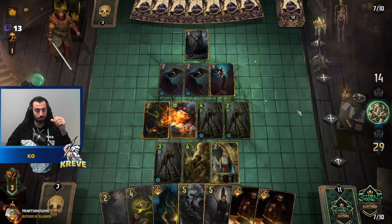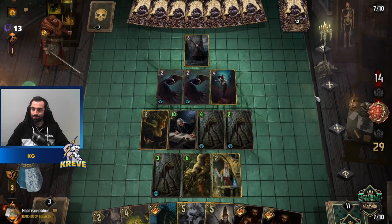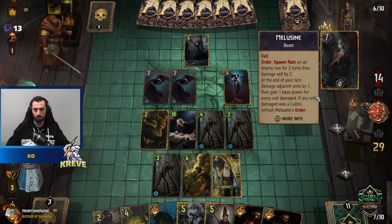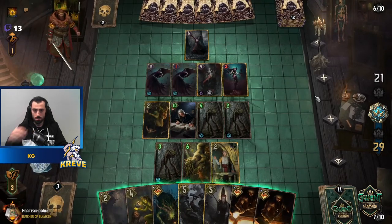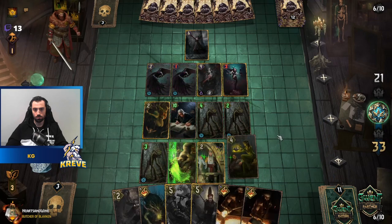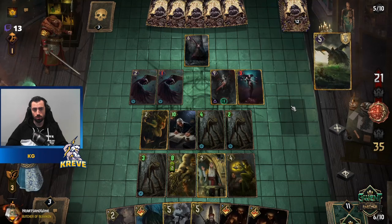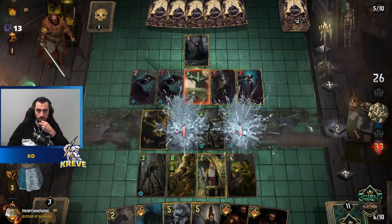Wow, that's something! They mentioned the Skelliger berserk ritual from Witcher 3 — yeah, I remember that quest when you find Morkvarg in the cave. We want to get the Hammer Dryad boosting up. They're going to go the scenario — they've got the scenario. Scenario over long round.